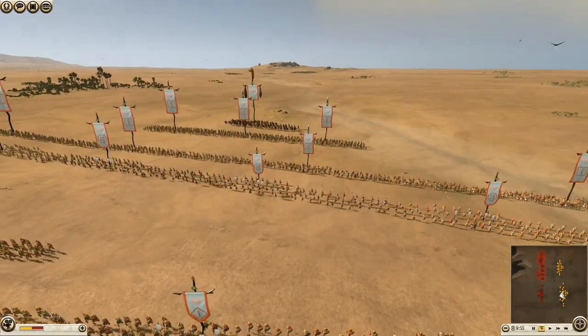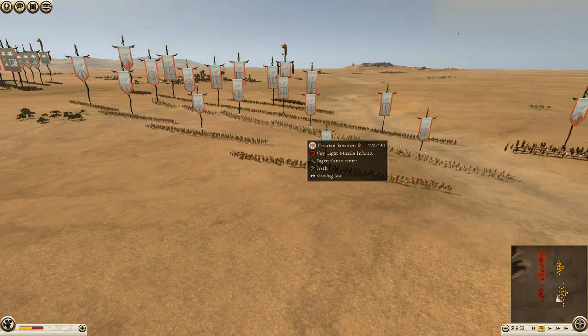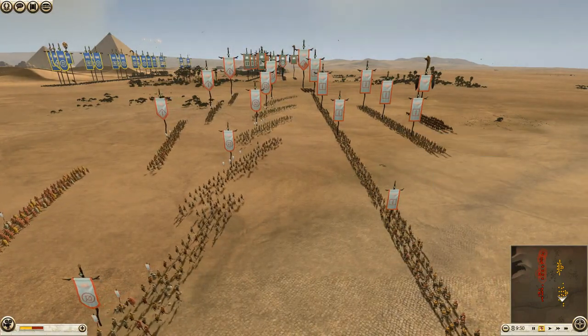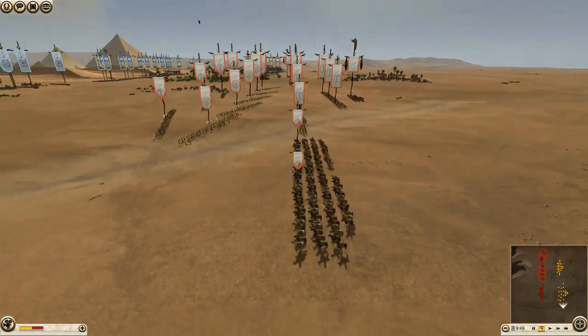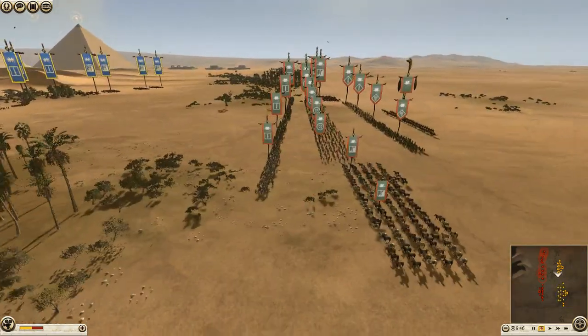Looking at the Audrician Kingdom: he's got 4 units of Thracian Warriors in the front, then 5 units of Thracian Bowmen, and then Thracian Nobles — looks like 7 units of them. Then he's got Thracian Royal Cavalry and Thracian Horsemen, 3 units — so 4 units of cavalry altogether.